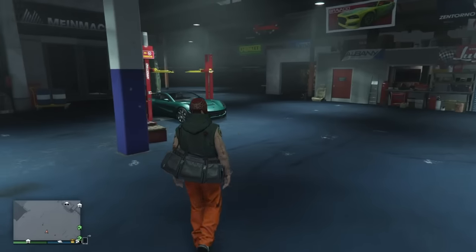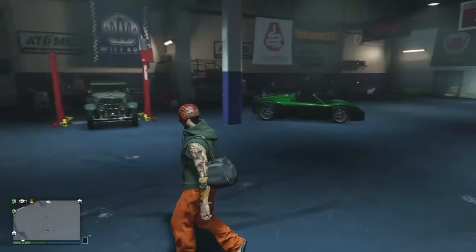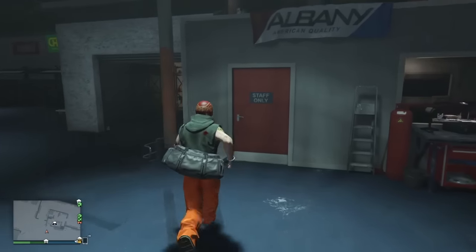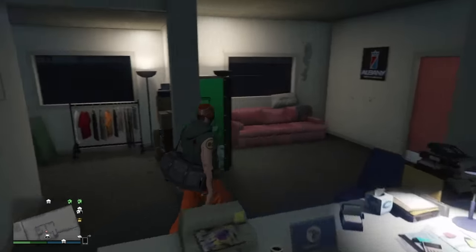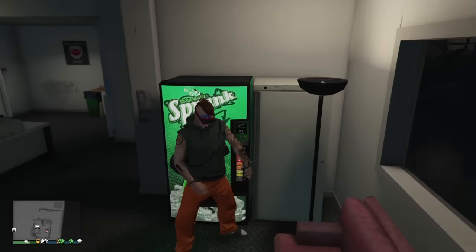Inside the warehouse I've got the old-school Roosevelt, the 811 I just stole, and the 770. I'm going to go ahead and sell the 770 — it's mid-range and will get me a decent amount. Each car is worth a different amount. The office is pretty cool, a little grungy, but it's alright.